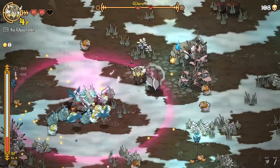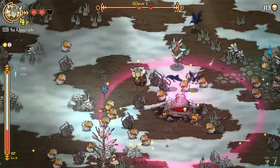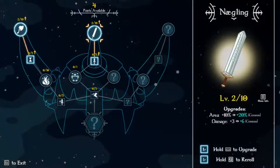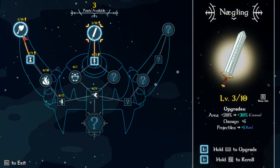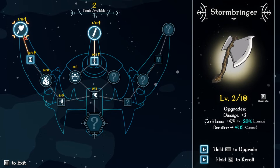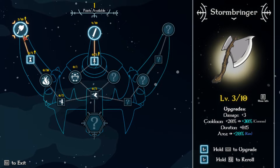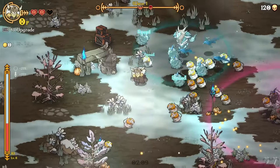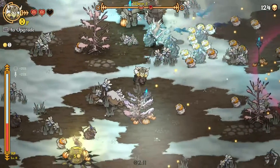I've got like four skill points I could be placing, but I should probably be placing those. Damaging area on the sword again, damaging area and projectiles. Area and cooldown, cooldown and duration — actually I do want the cooldown drop. I need a damage for the next one.